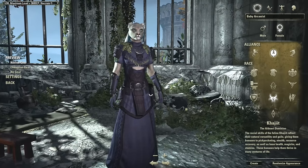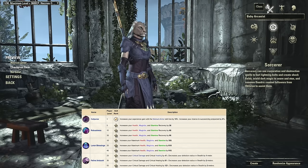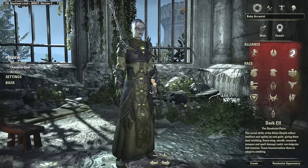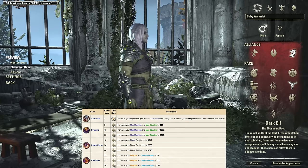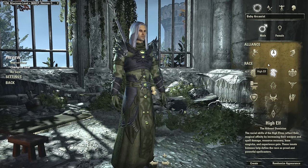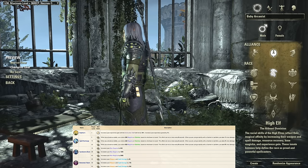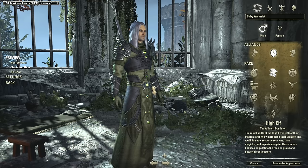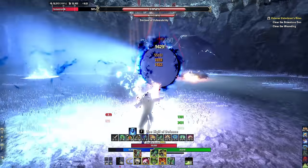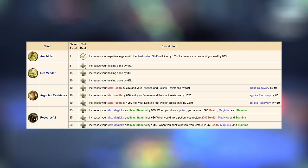Tip two: pick the ideal race. I'm going Khajiit — it's well-rounded with a little magic, health, and stamina recovery; max resources across the board; and a unique passive for 12% critical damage and critical healing. A lot of people recommend Dunmer for weapon and spell damage plus max stamina and magic, so you can go back and forth between magic and stamina builds. For purely magic, High Elf is great — they have a passive reducing damage taken by 5% while channeling or casting, which is perfect for the Arcanist.